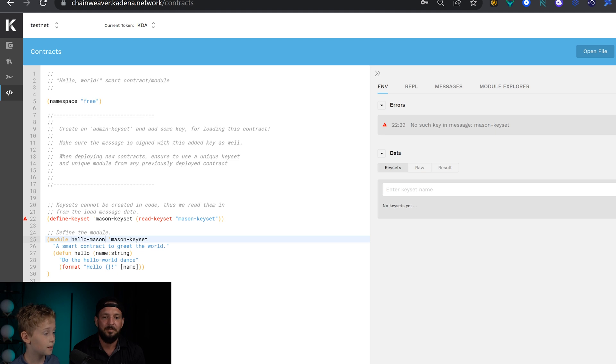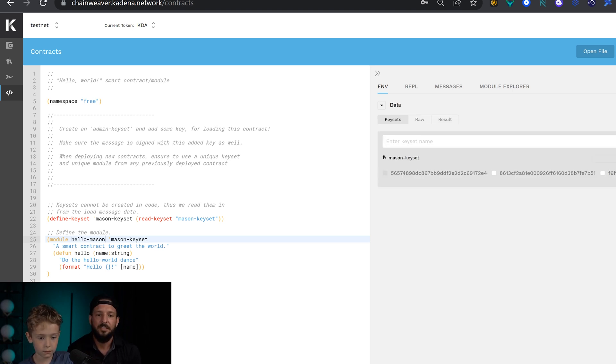Step eight: click the keysets tab. So you clicked on the keysets tab. Now type in mason keyset. So now what he's doing is he's typing in his keyset — he's defining his keyset so PACT knows what his keyset actually is. Oh bro, you ain't even reading the steps, you already know what to do! Look at you. All right, click over here, check the box — he checked it already. Look at you, you know what to do.